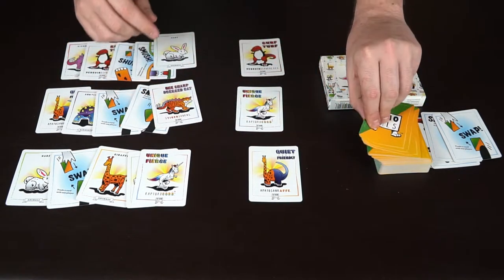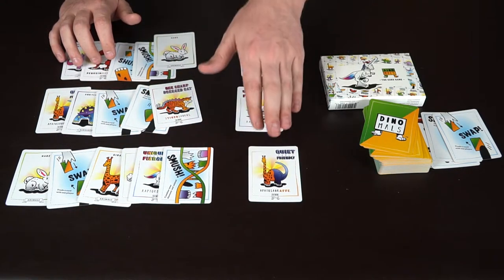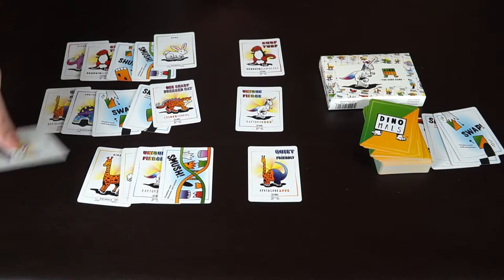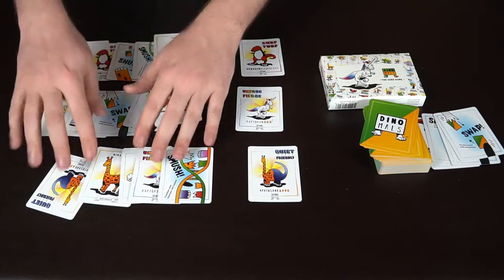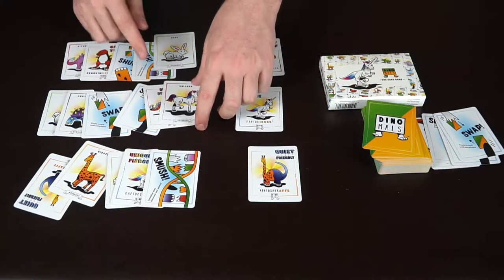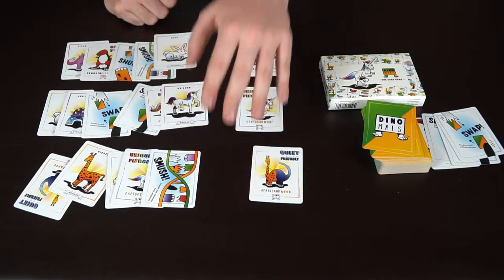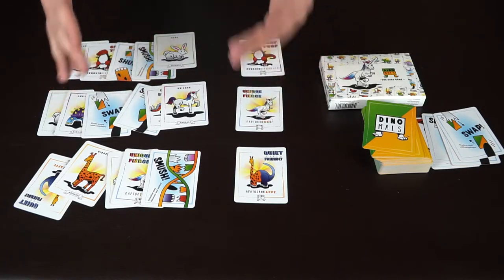The next player draws a card and gets the Smush card too. Now he has the giraffe, the Smush card, and his called Dinomile — all he needs is the Apatosaurus. He trades away the hair he doesn't need, and the other player trades back something they don't need either. Play continues until one of these three players gets all the cards required to make their Dinomile. Once that happens, the game is over and that player wins.